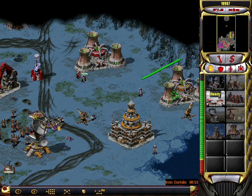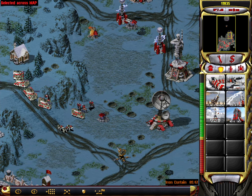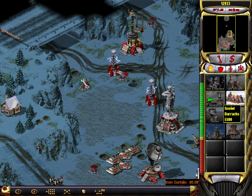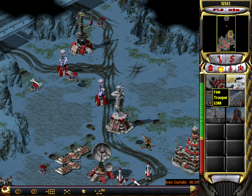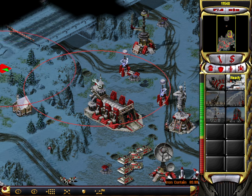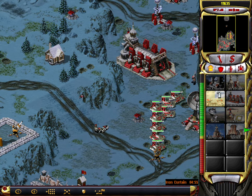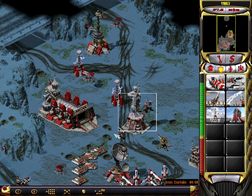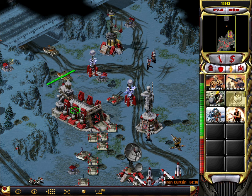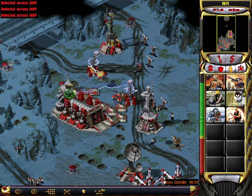Comrade. Moving out, Comrade. Ready to move. Unit ready. Building. Building. Repairing. Construction complete. Training. Construction complete. Unit ready. Structure garrison. Building. Building. Vehicle reporting. Unit ready. Constructors complete. Our base is under attack. Unit ready. Repairing. Unit promoted.